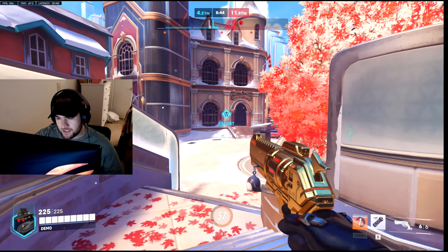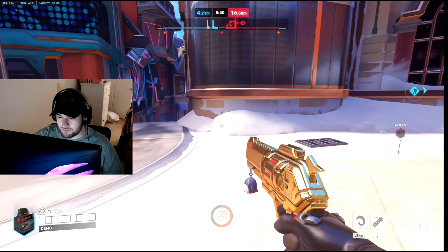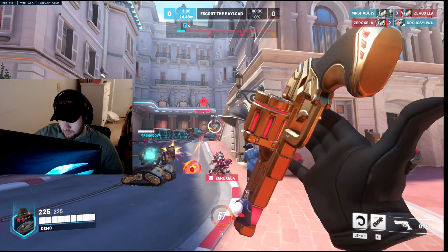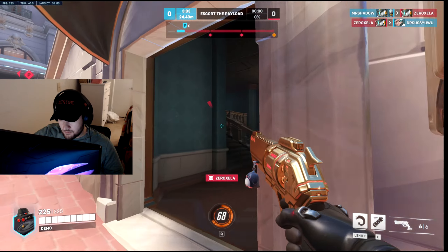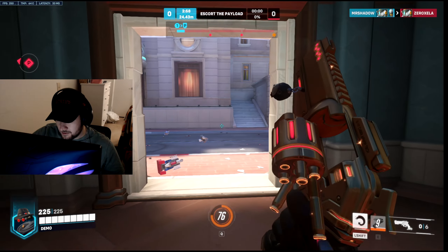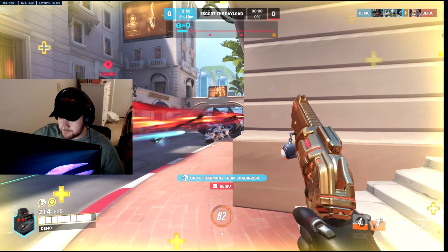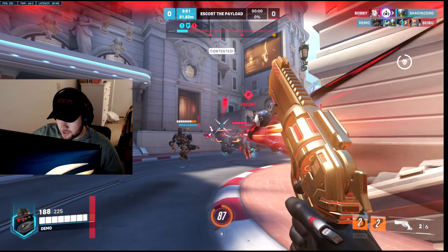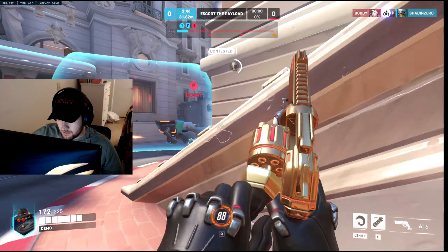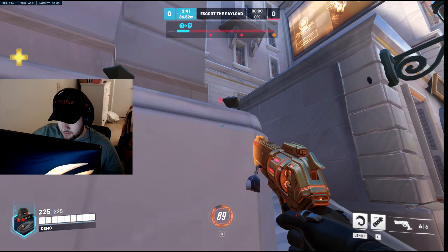Now into the live gameplay — I'm trying to go over to Ana. I heard Ana shoot a little bit. I'm going to try to push. I'm going to try to kill the Torbjörn. Got the Torb, I'm going to stick to the tanks. Also, I almost forgot to mention — I do like holding crouch sometimes. It kind of gets your aim set right, slows down your aim, and helps you hit a lot of shots.